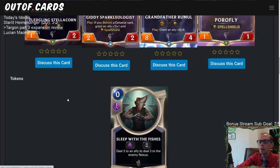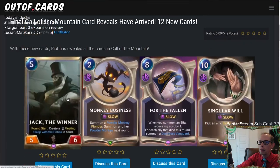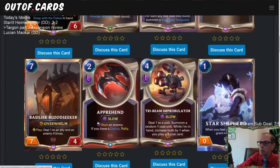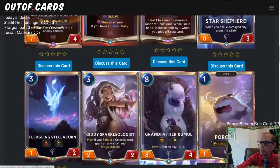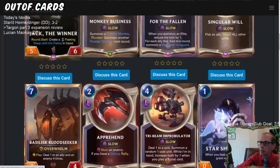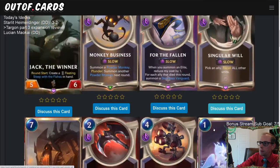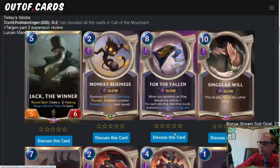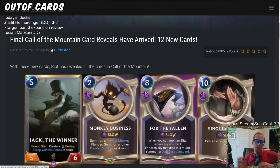So those are the rest of the cards we didn't know about with Call of the Mountain. From looking at these, Bilgewater is a pretty big winner — both Jack the Winner and Monkey Business look really good, maybe the two best cards of the bunch. The Targon cards overall aren't too exciting. The Ionia card and Demacia card are not exciting. Noxus cards are okay but may not make the cut. And the P&Z Improbulator is sneaky good. Also, Plunder Porro will now be able to get Spell Shield as one of its keywords.